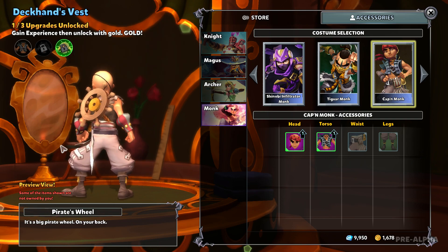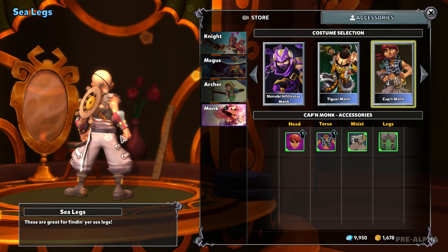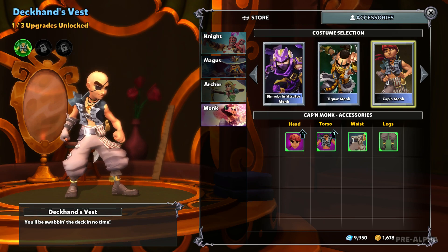Finally we have the wheel — he's literally wearing the wheel on his back. That's fantastic. We have the pants, sea legs, and the seized belt.